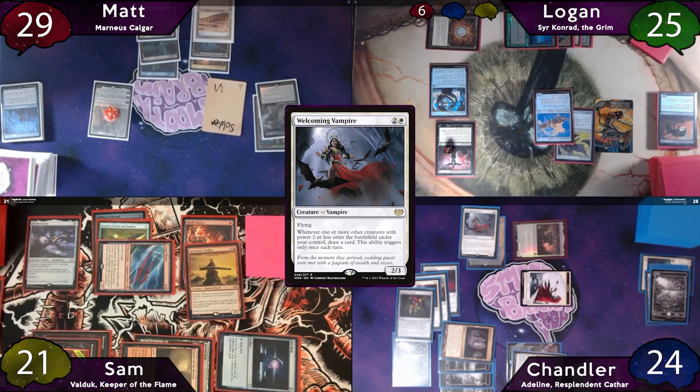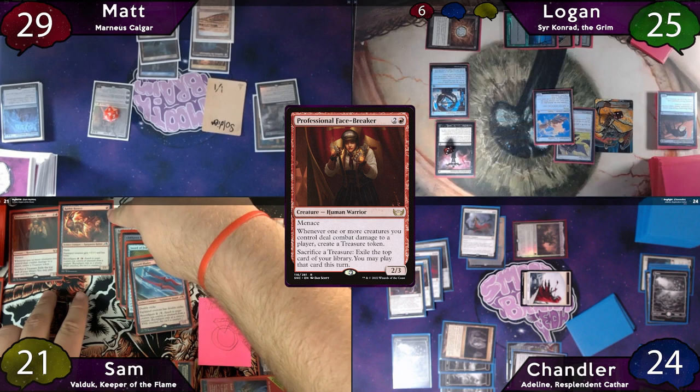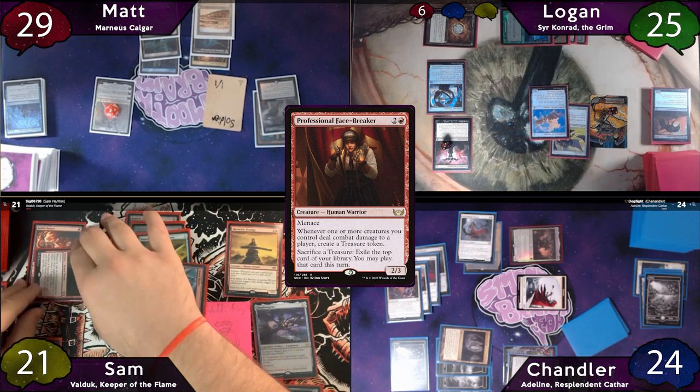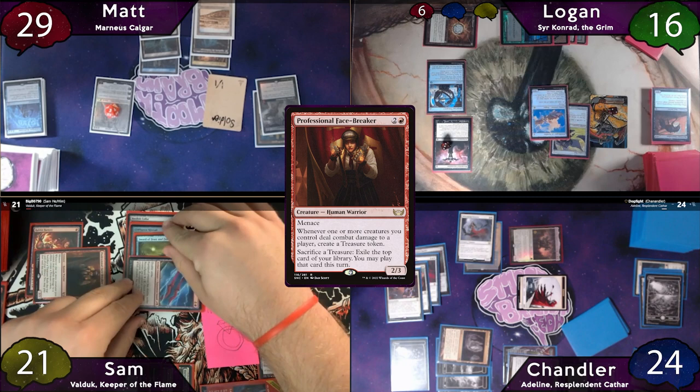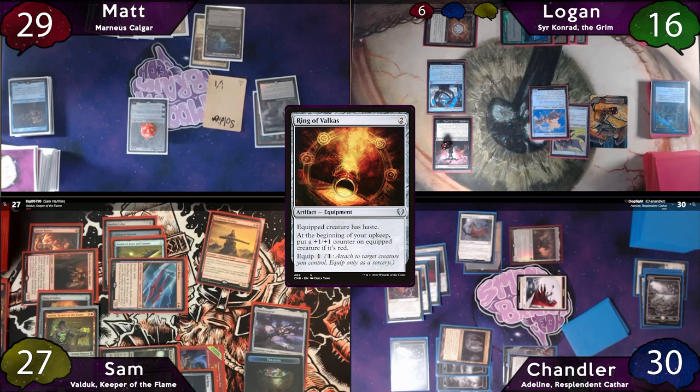The turn passes to Sam, they share a draw step, and Sam plays a Basic Mountain. He casts and equips a Basilisk Collar to his Lizard Blades, then casts a Professional Facebreaker, equips it with a Rabbit Battery, and moves to combat — swinging his Lizard Blades and Facebreaker at Logan. It all goes through, and because of Double Strike, there are two Facebreaker triggers and two Sword of Feast and Famine triggers. Sam gains 6 from Lifelink, and because of Wedding Ring, Chandler does too. In second main, Sam recasts his Commander, casts Ring of Valkus, and equips it to his Commander. Sam attempts to pass turn, but Matt stops on end step to channel a Takenuma.